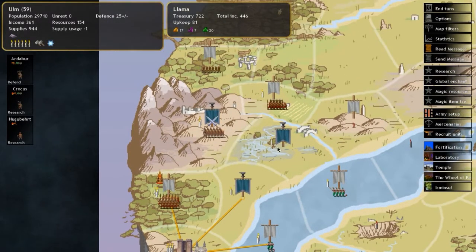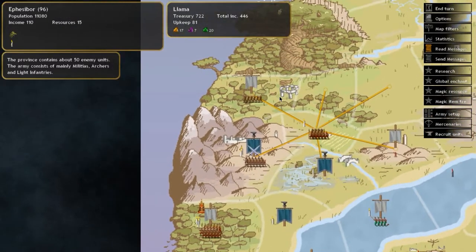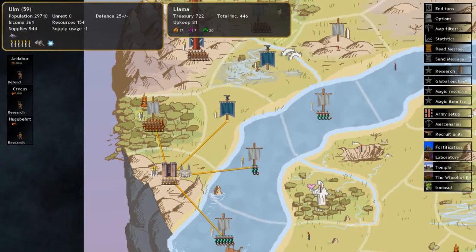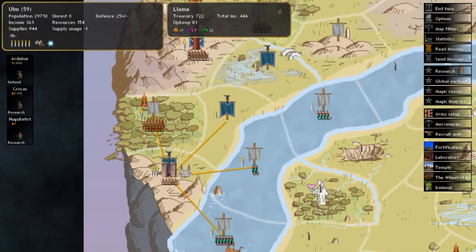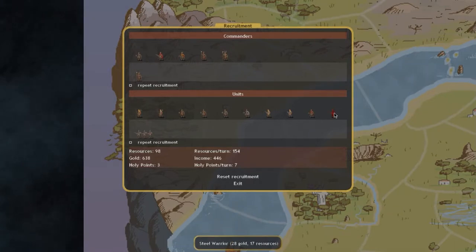We'll keep expanding — there are about 50 units here and 30 there, so we'll move in. We're still recruiting units. Let's also create some sacred units — it's not always the best thing to do at the start, but there are a few strong ones available.